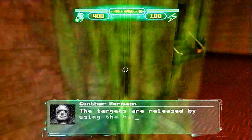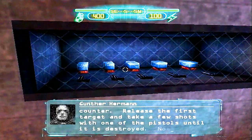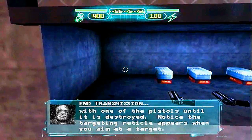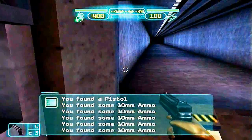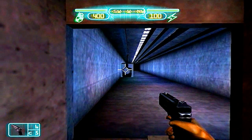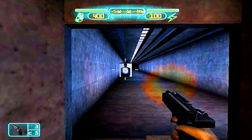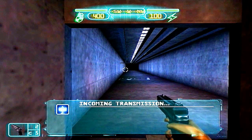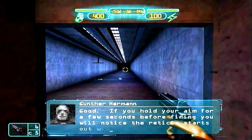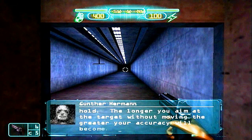The targets are released by using the buttons on the counter. Release the first target and take a few shots with one of the pistols until it is destroyed. Notice the targeting reticle appears when you aim at a target. If you hold your aim for a few seconds before firing, the reticle starts out wide and tightens as you hold. The longer you aim at the target without moving, the greater your accuracy will become.